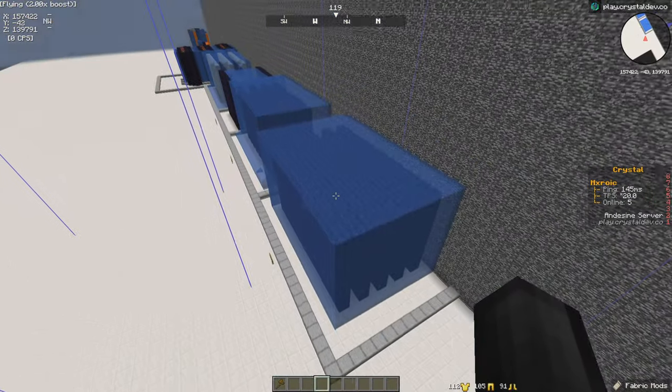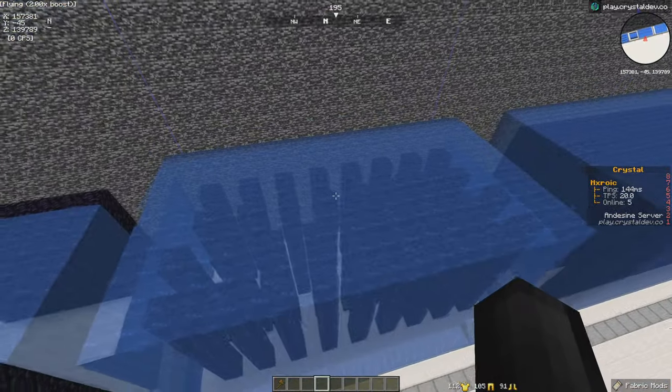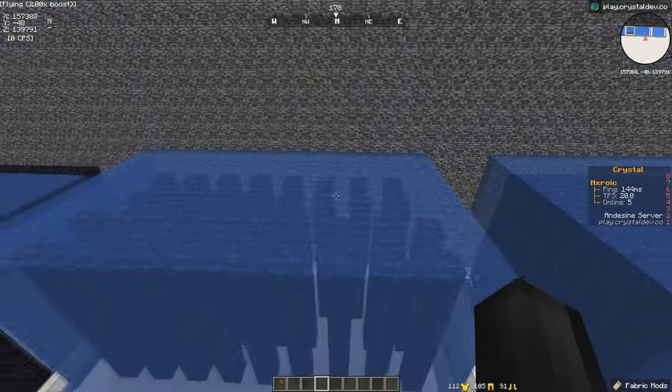But firstly, before we hop into all the different defenses, you guys need to check out the server rules on whatever server you're playing on. Make sure you follow and correlate with their rules because I don't want you guys getting banned or striked. Now first things first, we have straight walls — these are practically used just for patching. It's literally just obsidian walls with water over the top, the most simple base defense you can get.